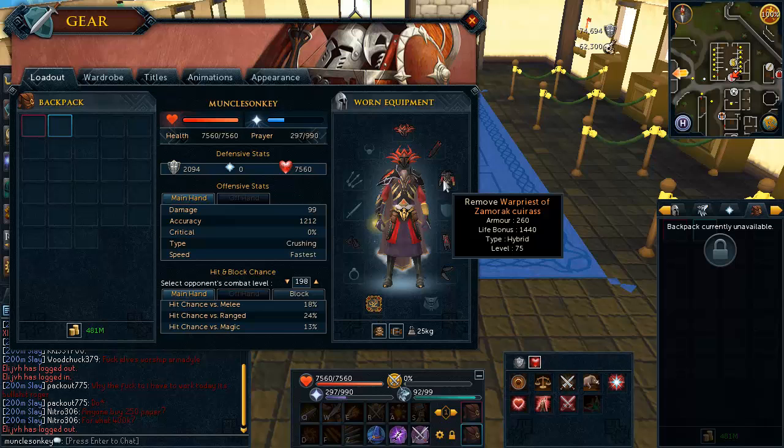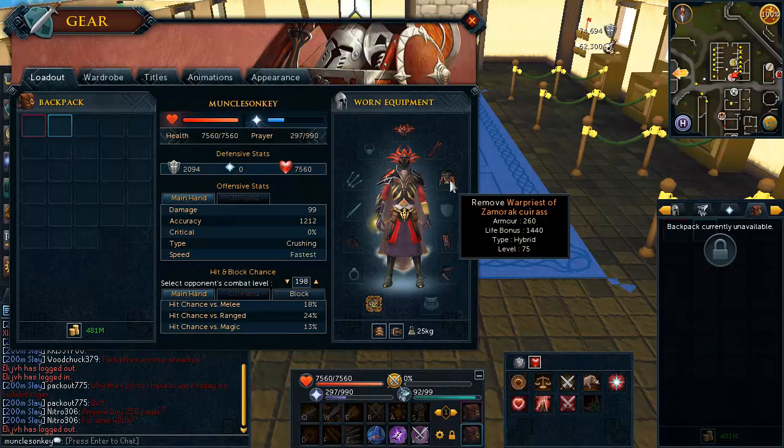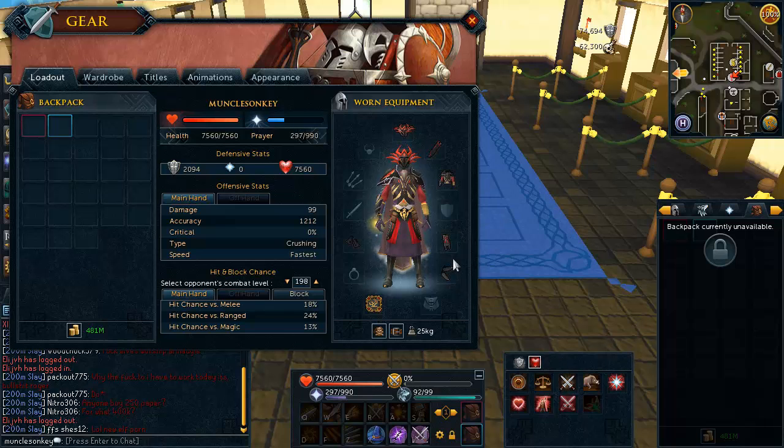Also, if you wear three pieces or more, each piece gives a 1% chance to deflect 90% of the damage. So if you wear all six pieces of the Warpriest, you have a 6% chance to reduce 90% of the damage coming towards you. For example, if you are at QBD and you get hit for 1,000 and this special effect activates, you would only be hit for 100. But it only works when you're wearing at least three pieces of the armor.